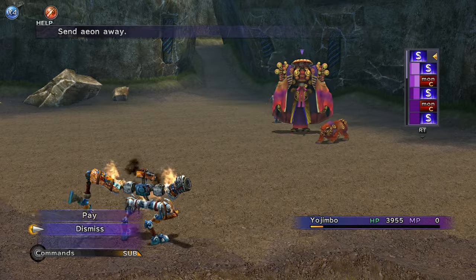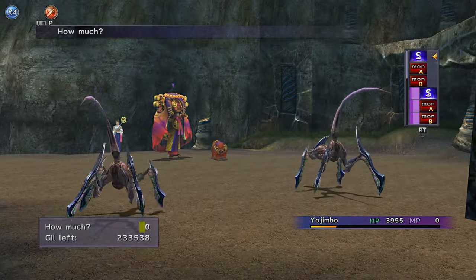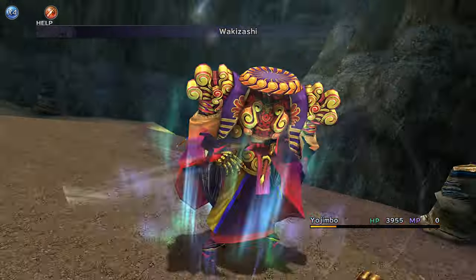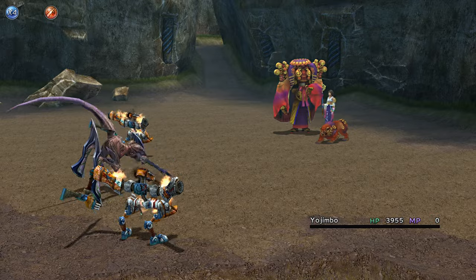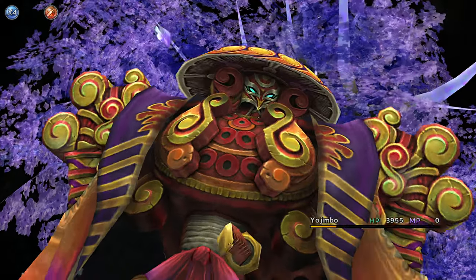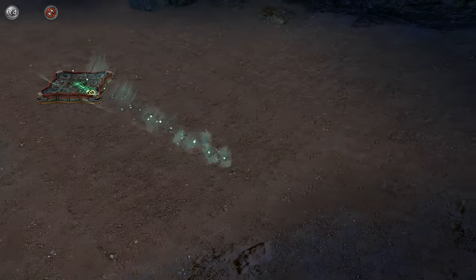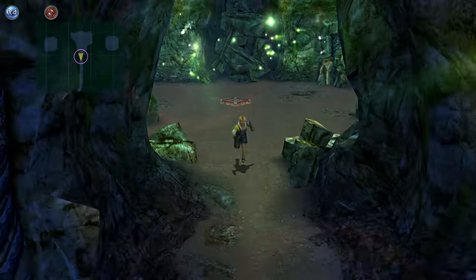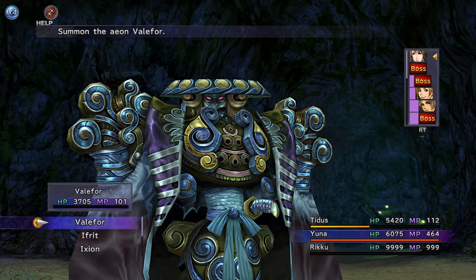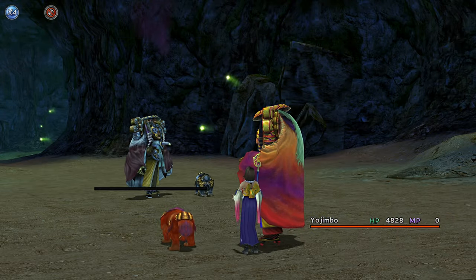Cut Yojimbo's pay in half after a while once his Affinity is high enough. Repeat till his pay is as low as 130 Gil. Once you have high Affinity and are getting Zanmados easily with regular enemies, fill up Yuna's Overdrive, equip her First Strike weapon and save the game. You'll use a Grand Summon to get Zanmados on Dark Yojimbo.